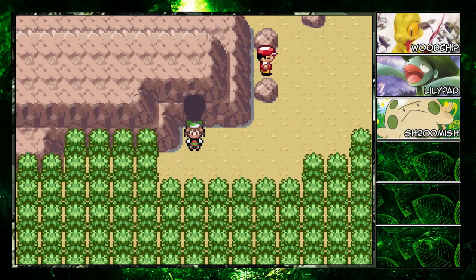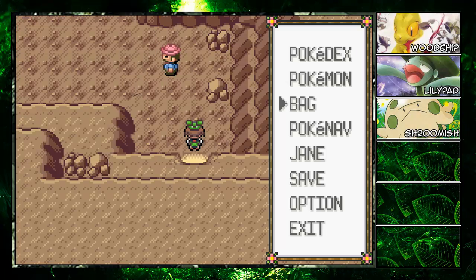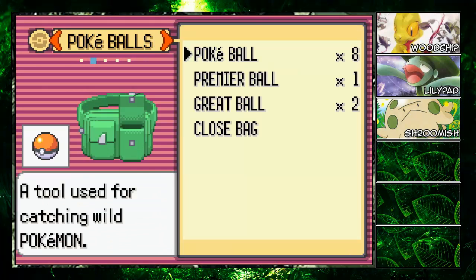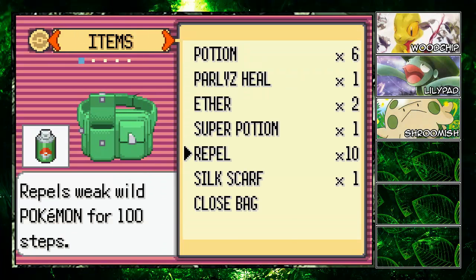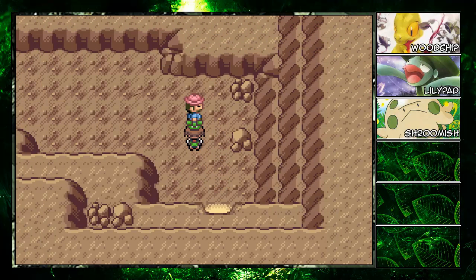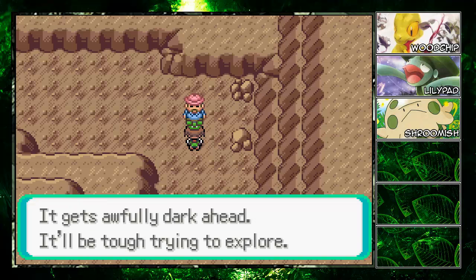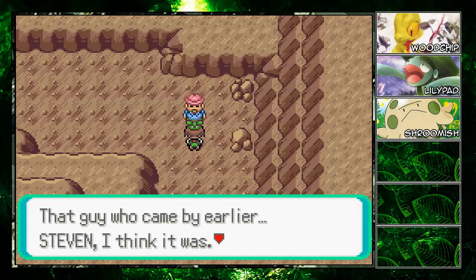Today's episode is all about Granite Cave, so let's get in here right now. This place is filled with rock Pokemon — a great place to train up grass types, but I don't think it'll be necessary. I did buy some repels. I didn't go back to Petalburg because there's no marts in this town.